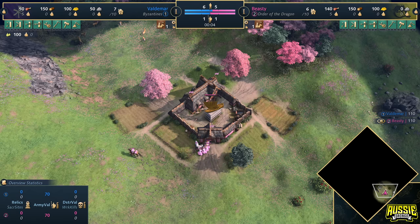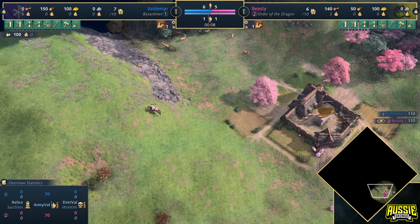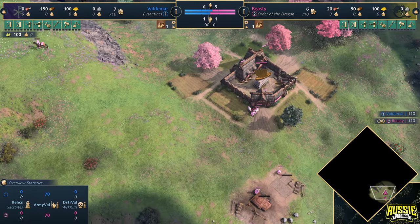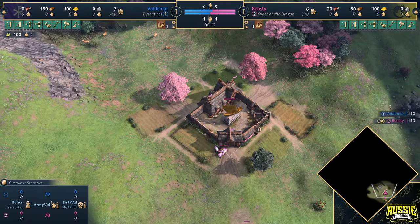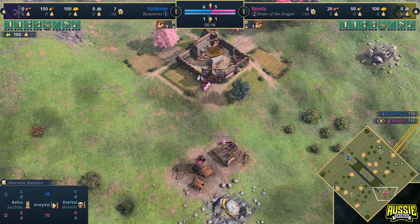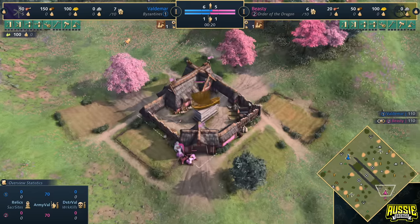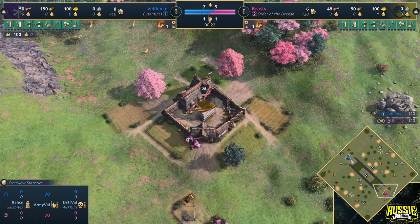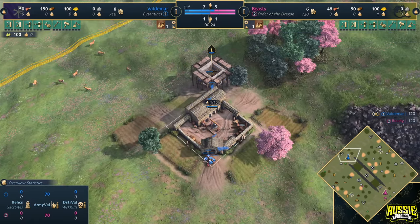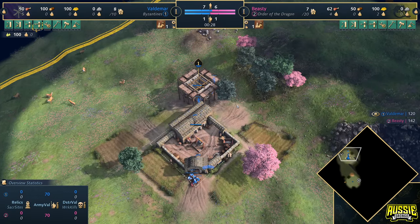G'day fellas and welcome to a casted game. We are here on the brand new expansion for Age of Empires 4, the Sultan's Ascent. Spawning in on the south side of the map in pink, playing as the variant for the Holy Roman Empire, the Order of the Dragon, it's Beastie. And in the north of the map in blue, playing as the Byzantines, you know him as the kid, it's Voldemar!